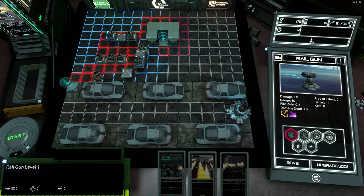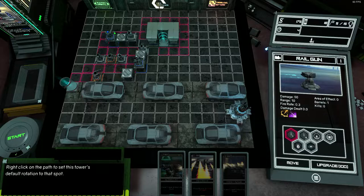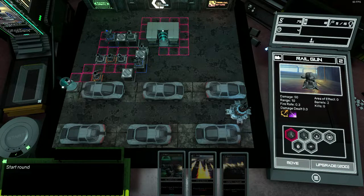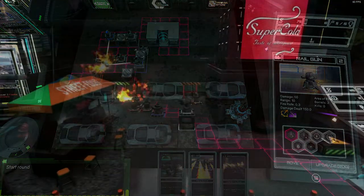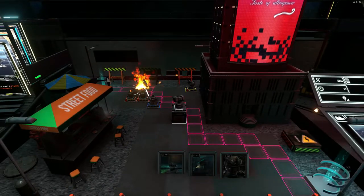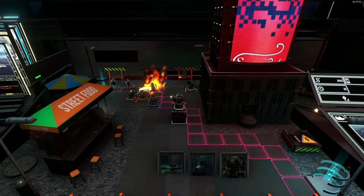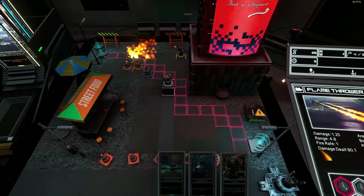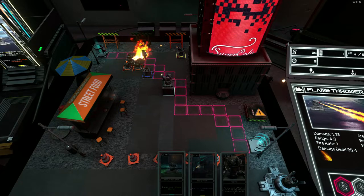So much in tower defence games is about careful balancing so that you can't spam your way through to victory and overpower everything. Cartridge Defence ensures that everything is on a fine knife edge and it's down to your tactics and your choices, with a small amount of RNG and luck in there as well. But you stack the deck in your favour so that you can get the wins and results that you deserve as a tactician.